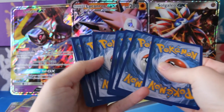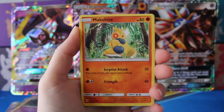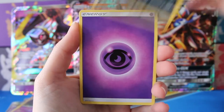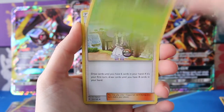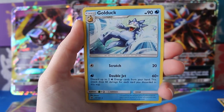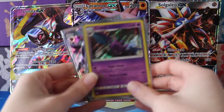Last pack. Let's see what we can do here. So I think we're already beating the odds. We have a Cutiefly, Makuhita, Snubble, Alolan Rattata, Sandile, Psychic Energy, Metapod, a Lily, Bulldor, Corsola for our Reverse, and a regular Rare Gold Duck. But you know what? Out of six packs, we did really well.